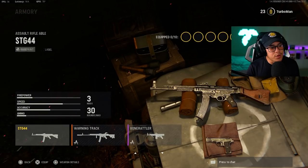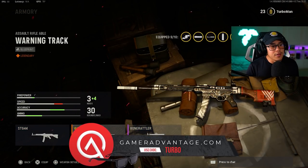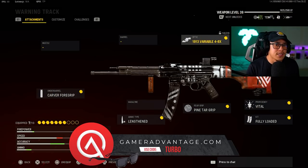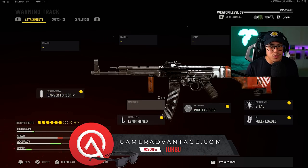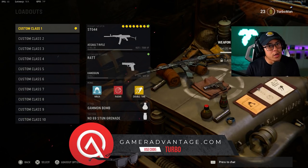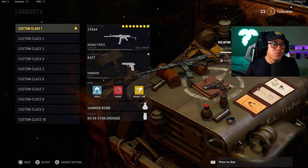Same thing with the STG 44 — you have different blueprints in the armory with different attachments, and you can also take off certain attachments if you don't like them or feel they're not necessary. For example, taking off the optic from an STG 44 blueprint is a good example of customizing it while still keeping useful attachments. Focusing on lower-level weapons also lets you get more familiar with how weapons work and get used to handling them overall.